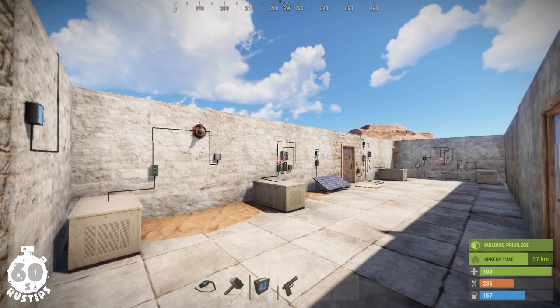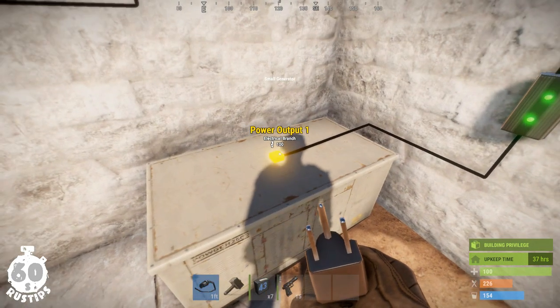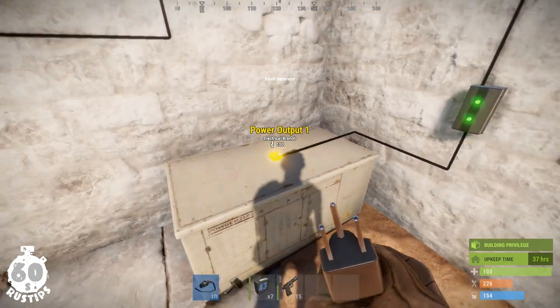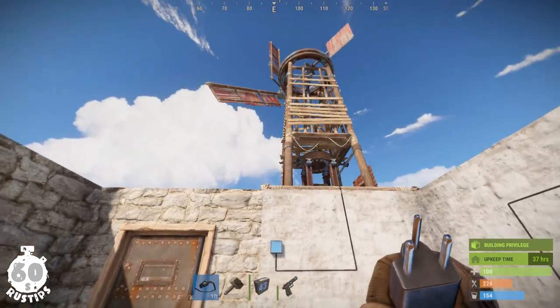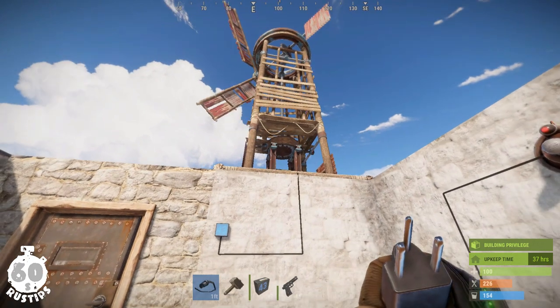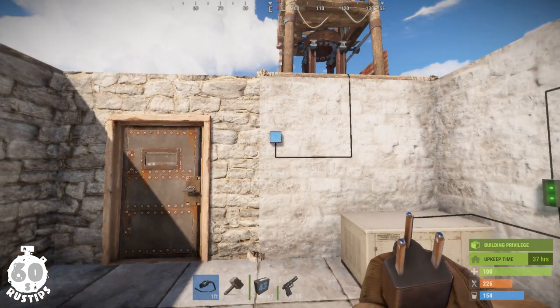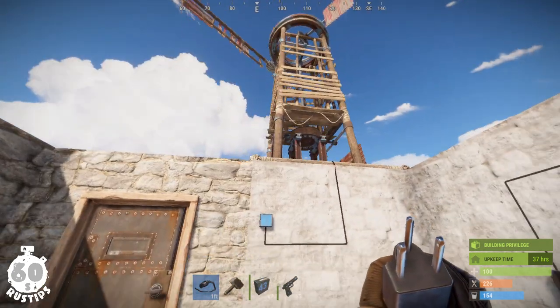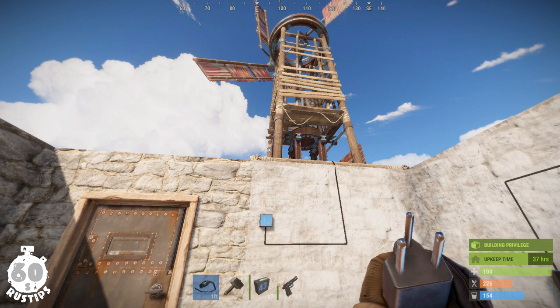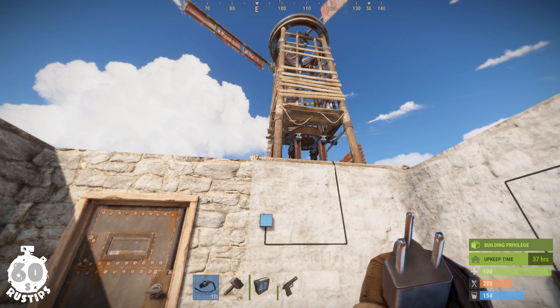Now let's check some actual use cases of the counter. Counters are not much useful with generators because they give a constant power output of 100, and you can't even get generators in a normal vanilla game. So mostly you will be using either a wind turbine or a solar panel. You can use the pass-through function to see how much power output your wind turbine is giving at your current altitude, or how much power a solar panel is giving in a different phase of the day.